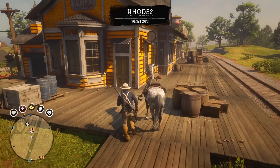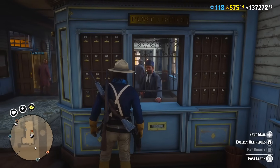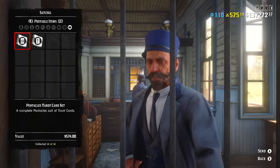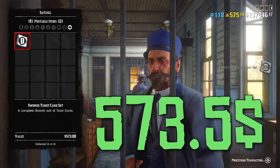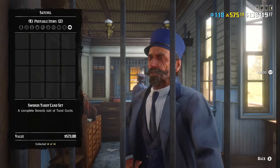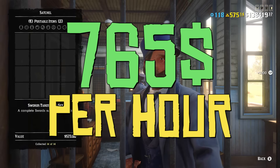In just 45 minutes I earned $1,147 in Red Dead Online during a double payout event. But even with regular payout I would earn $573.50 for 45 minutes, which equals $765 per hour.